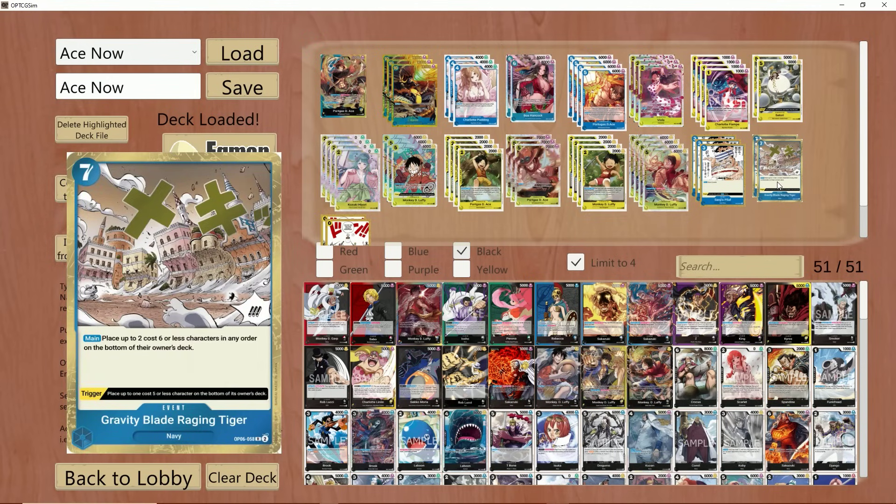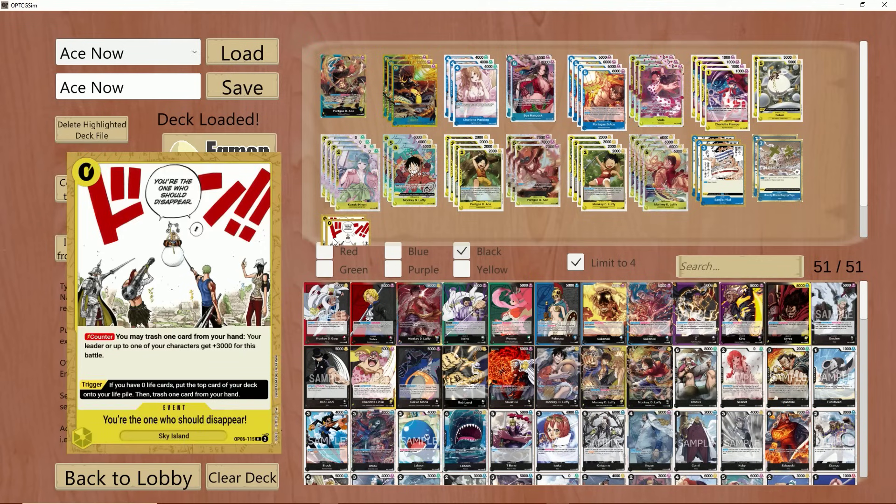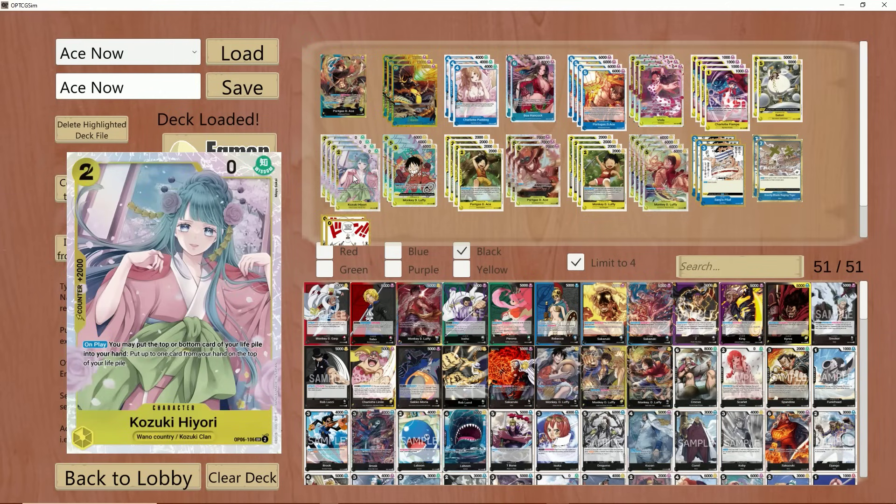I only run two of these. You could increase that if you want. Instead, I decided to run two 0-cost events, because as a Yamato and Yellow player, occasionally I love running these two combinations — just so I can plant this as my last life with Hiyori if need be. But that's just a me thing — if you don't like this, you don't have to have it.